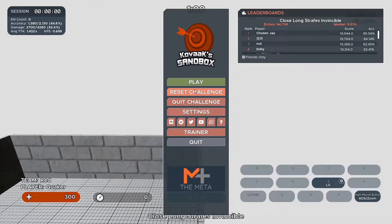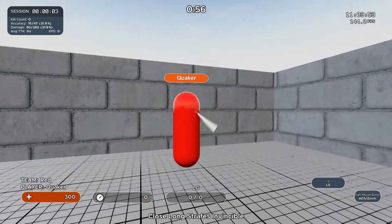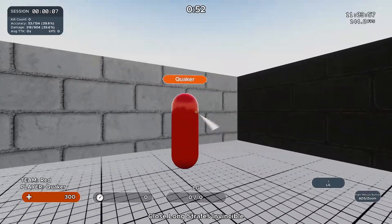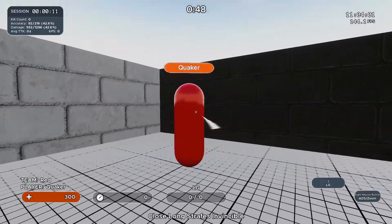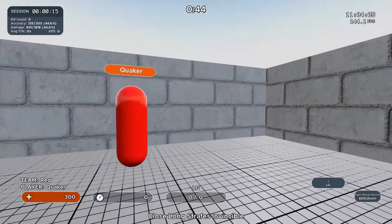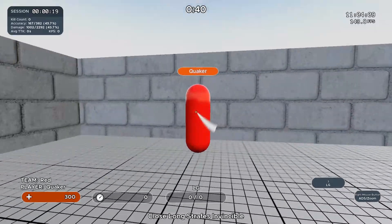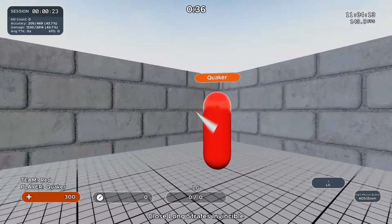Tracking is in my opinion the most important skill — it's actually staying on your target. The first drill is Close Long Strafes, where a cylinder moves side to side and you keep your crosshair on it. The second is Ascended Tracking v2, probably the best for AR and SMG aim because it's very realistic — the person is jumping at random increments.